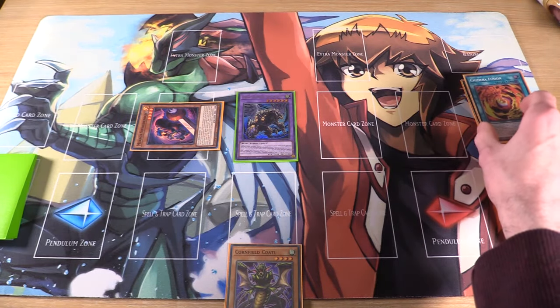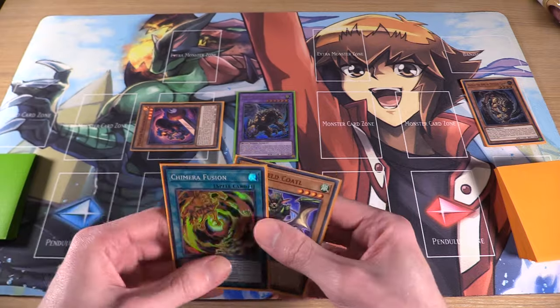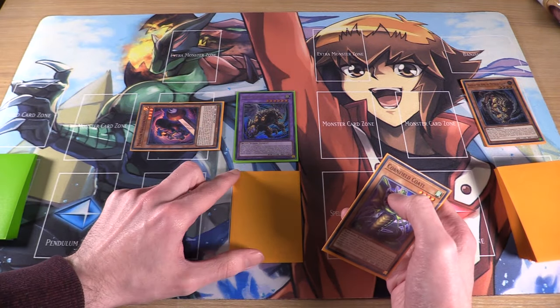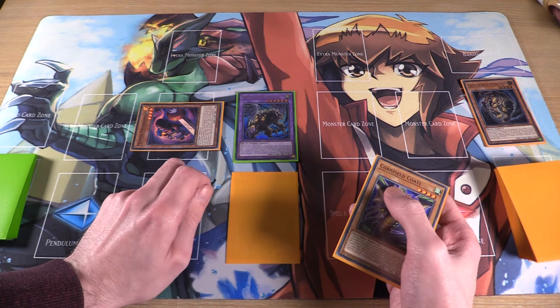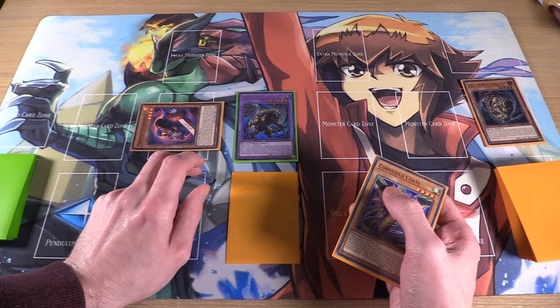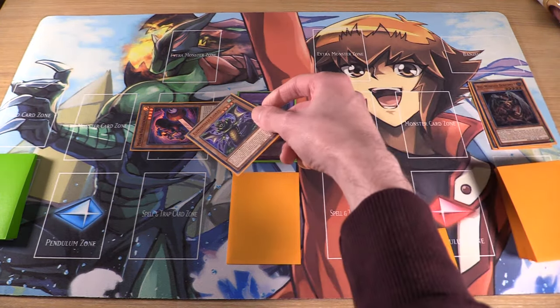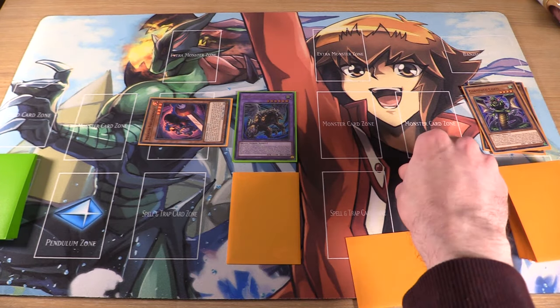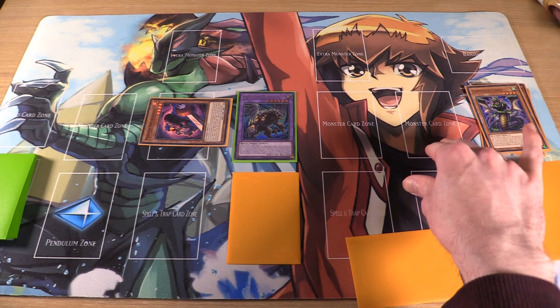We can activate Chimera Fusion in the grave — if we control a Chimera monster, we can add it to our hand. Set Chimera Fusion for follow-up on your opponent's turn. It's a quick play fusion spell, so we can go into something like Guardian Chimera to pop cards, Draco Steppelia to negate, or Magnum the Reliever to pop cards. Having Chimera on field means Cornfield Kotal and Mirror Sword Knight are both negates — Mirror Sword Knight can negate a monster effect, and Cornfield Kotal can negate and destroy an effect that targets one of your cards.